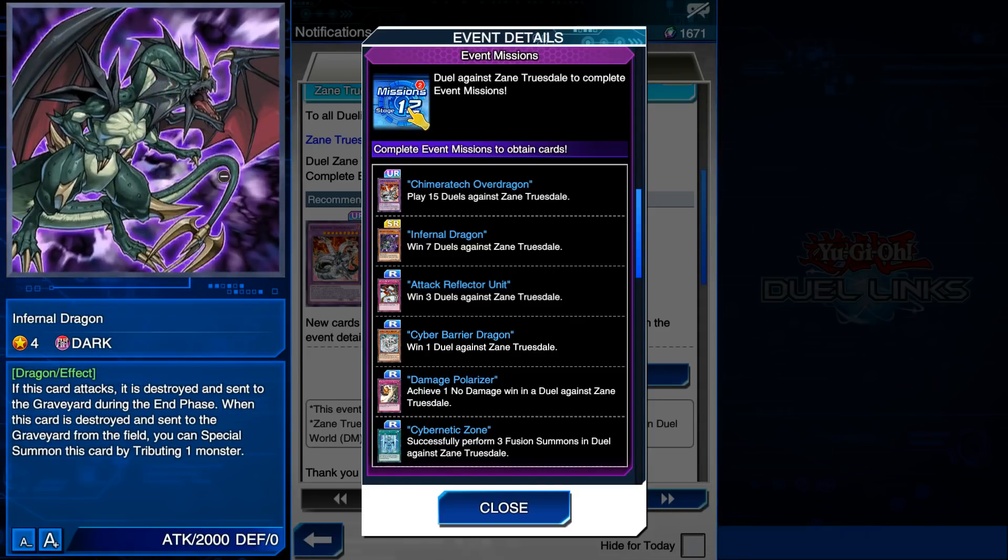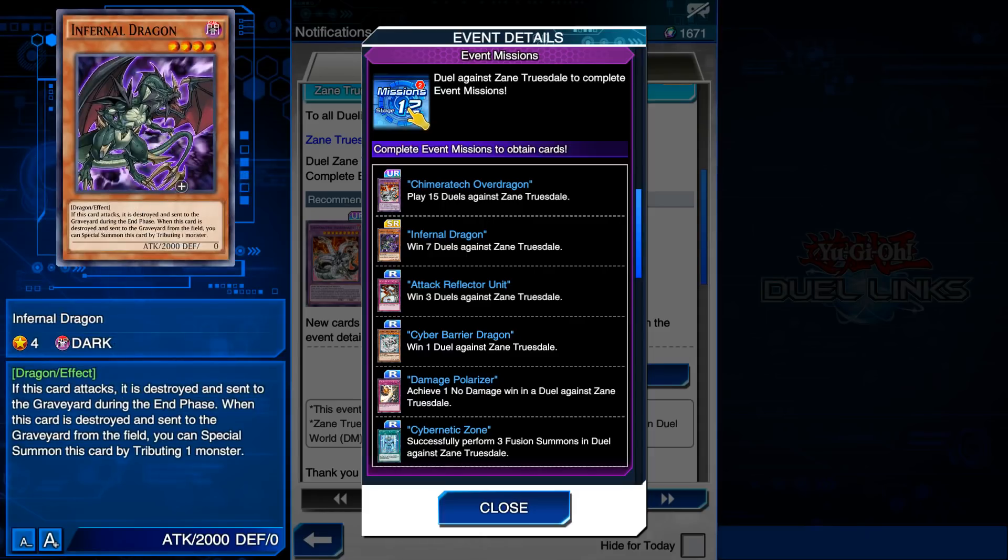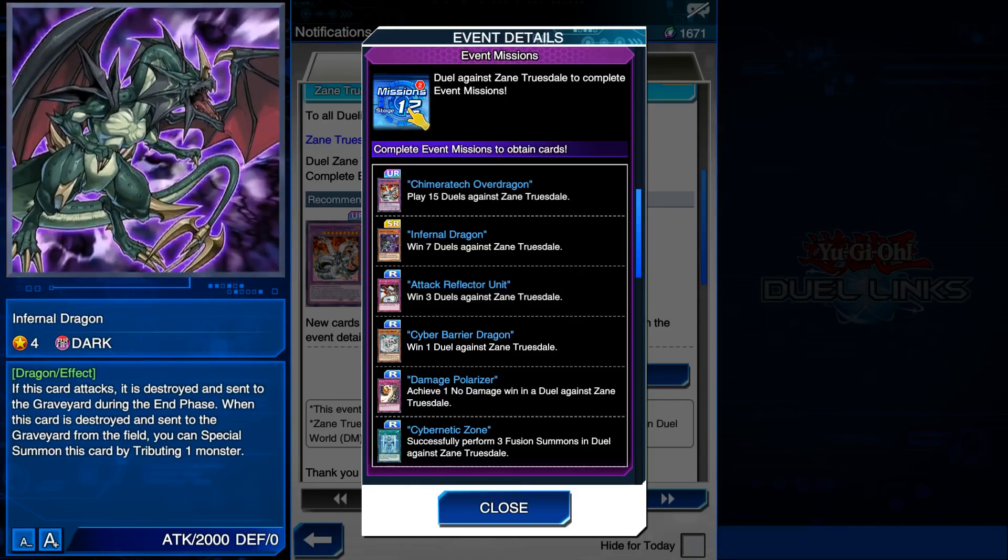Maybe I'm missing something. Someone's going to build a busted Infernal Dragon deck and I'll be like, oh snap, I should have done something about this beforehand. But what can you do? It's a 2,000 attack monster - that's pretty cool. The artwork looks pretty cool too.